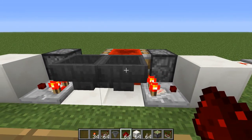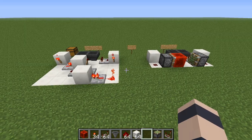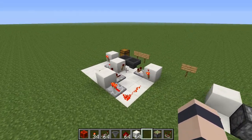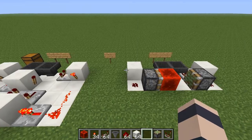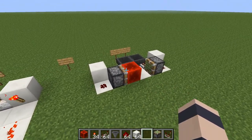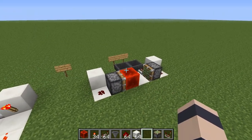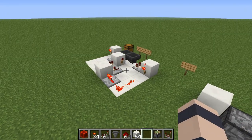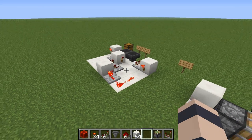I'll run you through how to build these — you can probably already see them since they're only one block tall. There are two versions: the piston version, which is more compact but noisier, and the silent redstone version.